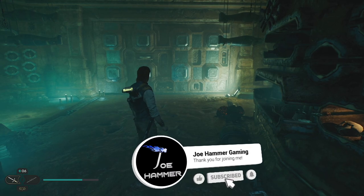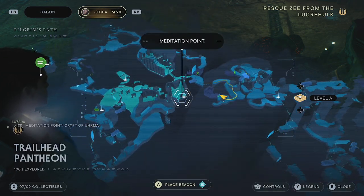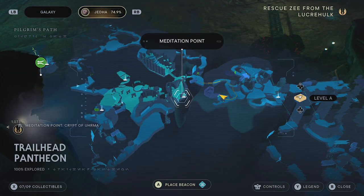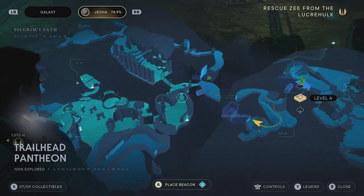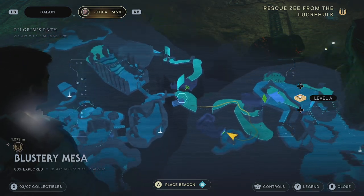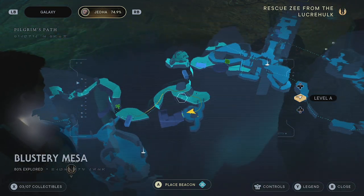We're going to quickly show you guys how to open the Crypt of Irma. If you don't know where this is, you can fast travel your way to the Sanctuary. For me, I already had all of this open, so we just came out this way. You've got this kind of wind blowy bit we came across, and a quick loop over here, you'll see some storm troops out this way.